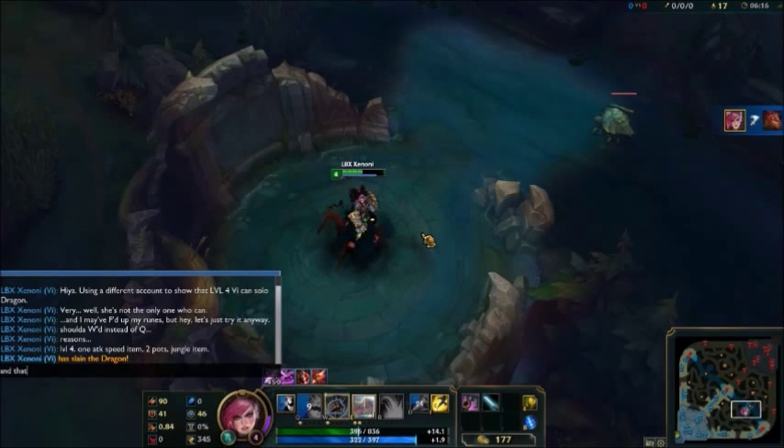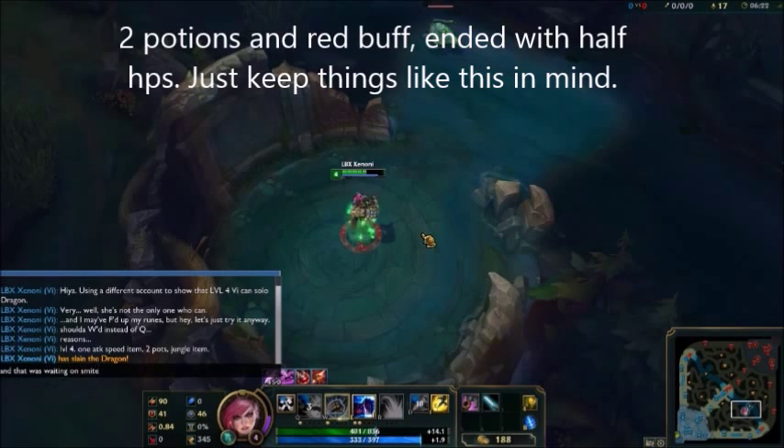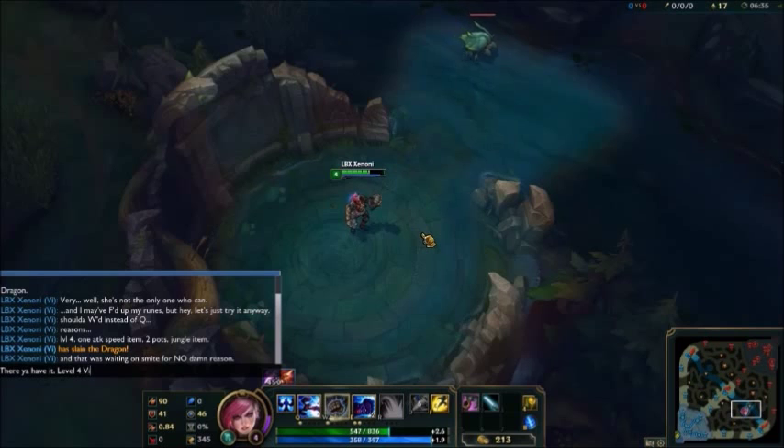And there you go — with a smite I was 100 hit points late. But as you can tell, that's all you really needed to take out a dragon at level 4 with Vi. So with that being said, have yourselves a good time. Enjoy yourselves on the rift — level 4 dragon punching.